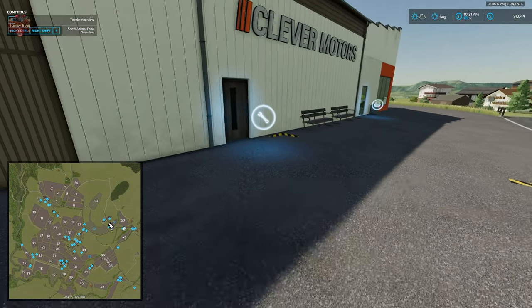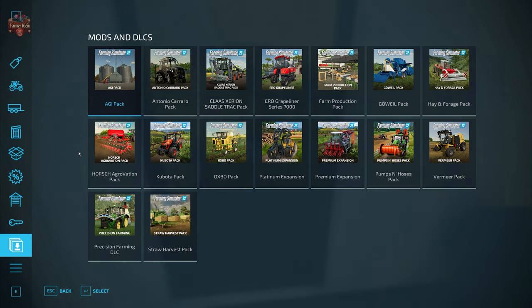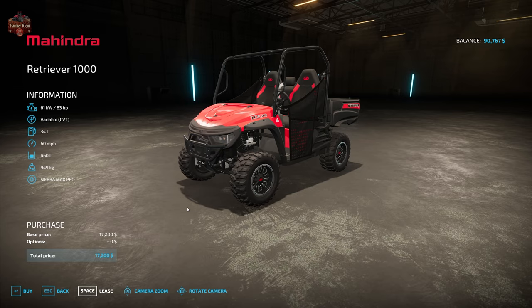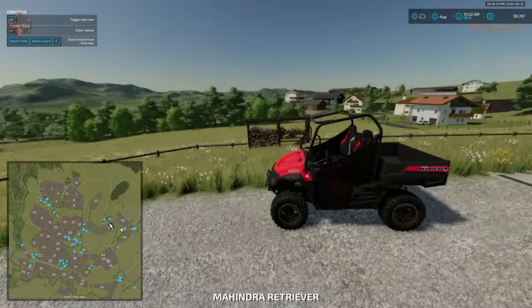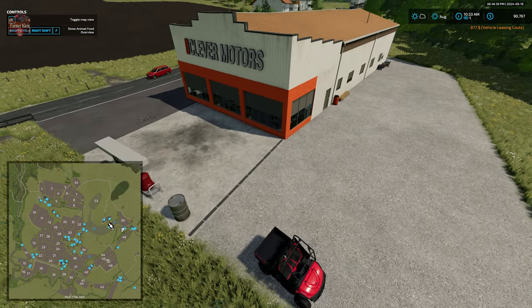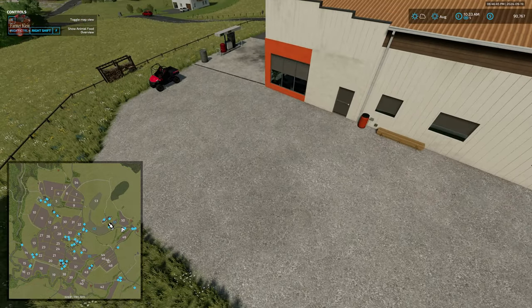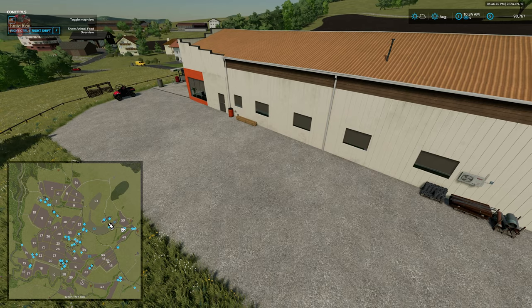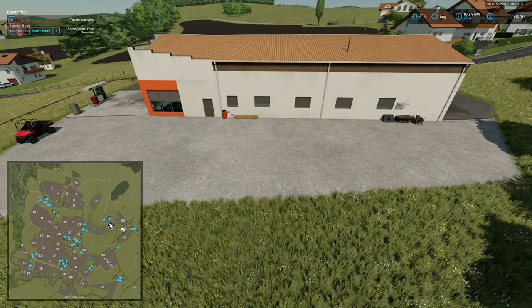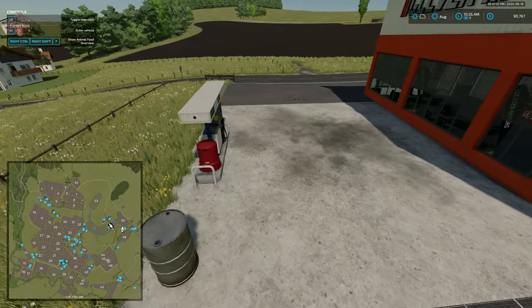Here we have our vehicle shop. The dealer trigger is located here, and the buy trigger for the dealership is right at the door. Vehicles spawn on the back side of the dealership — not the biggest area, I'll admit, but given the sizes of these fields, you're not really going to need massive machinery. This is also where you'll find your fueling point for the map.